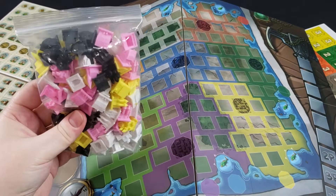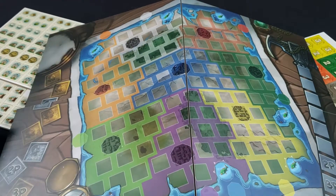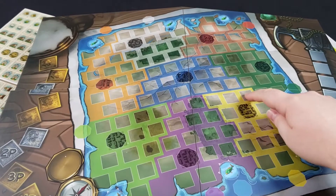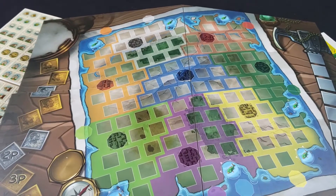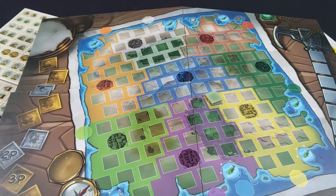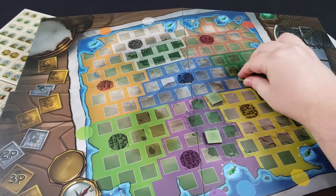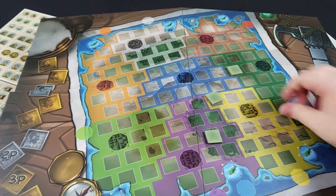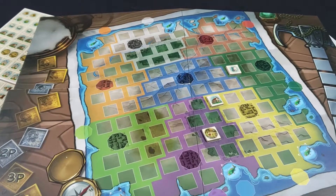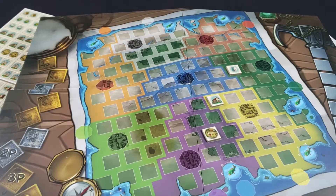Each player will have one color and they'll take all the buildings of that color and have them available to them. Essentially the way the game works is that all of these little square spaces will have one of these pieces on it face down, so you won't know what's there. On your turn you're going to flip over any three pieces that you want, and then take an action based off of what pieces are shown face up — both the three you just flipped and any that have been flipped before your turn.